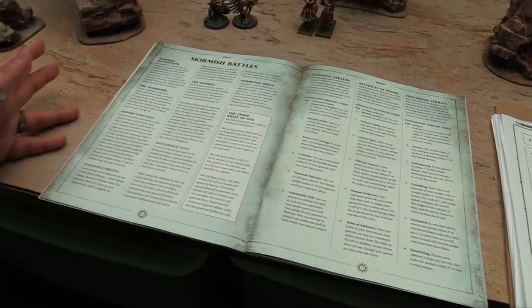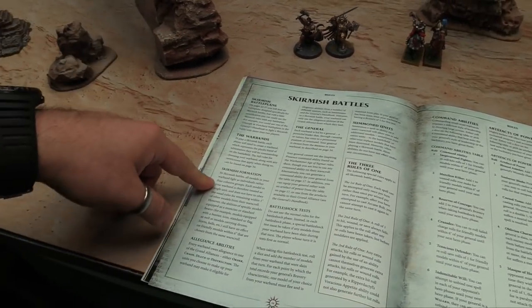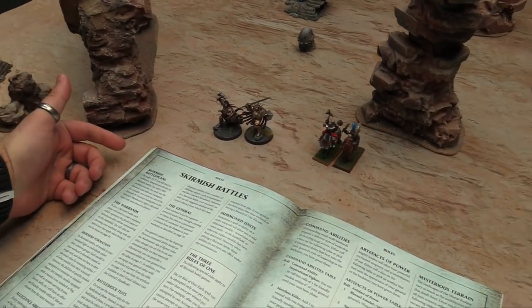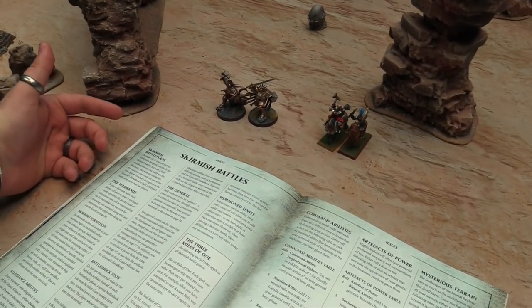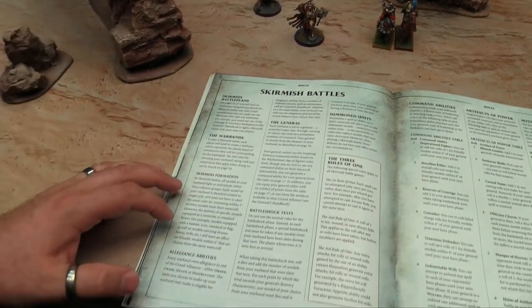And we get our skirmish rules. Skirmish battle plans, warbands a bit later on, skirmish formation. All models are individuals as opposed to being units. So when you fight, you fight guys that are within range of you and base to base with you. It's regular Age of Sigmar, but instead of having units that operate as units, every dude is his own dude.